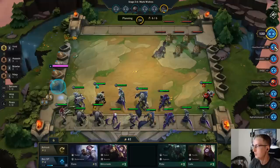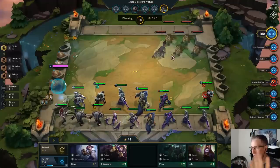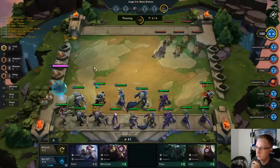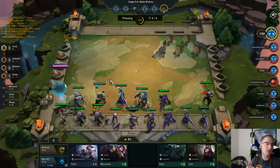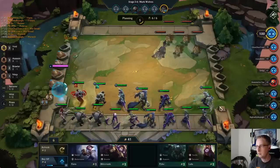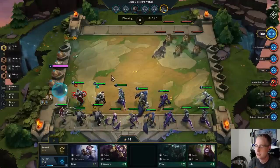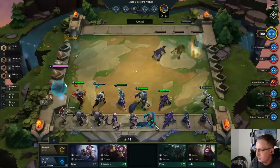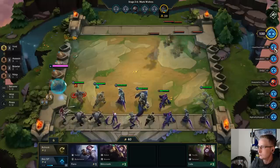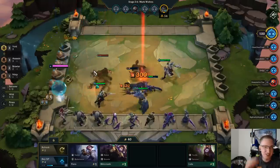Usually how you want to position against Wolves is to put your front-line melee units in front of your ranged units. With this comp I have no ranged units, but I could switch corners because these Wolves would jump here — my Zed can attack from range since he has Rapid Fire. You want to put your tanks directly in front.